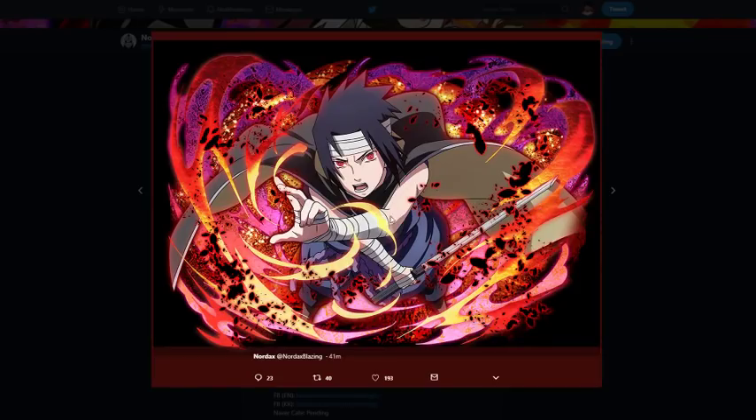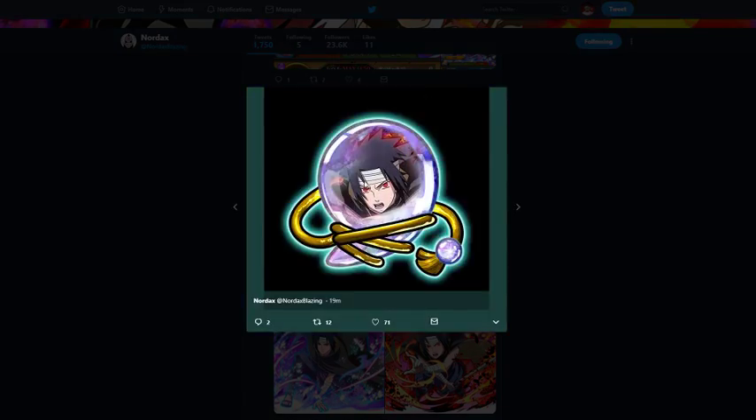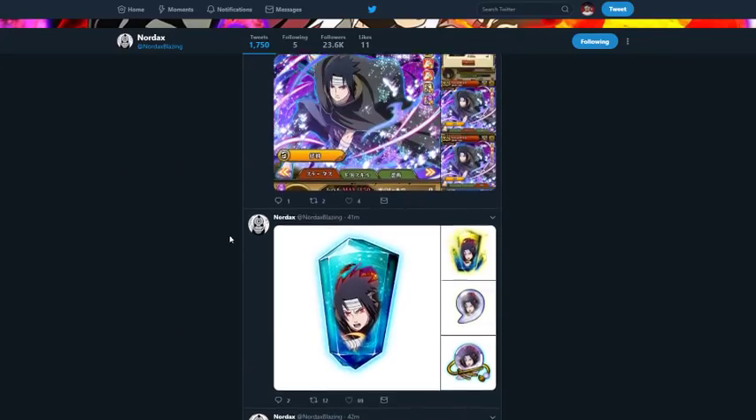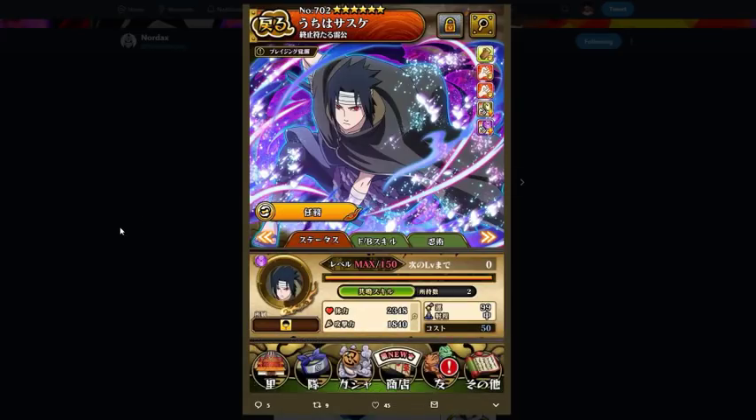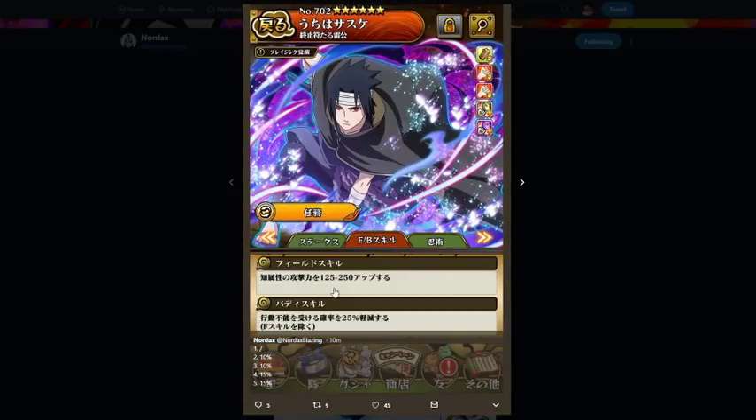Starting out we have the art, which is this six-star art and then the blazing awakened art. They look good but they're nothing crazy. We have limb break crystals and then the awakening beads. Going to a like Sasuke — I'm pretty sure that's mid-range — 2300 HP, 1800 attack for a chakra, which is actually pretty good.